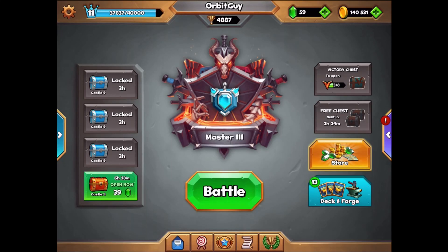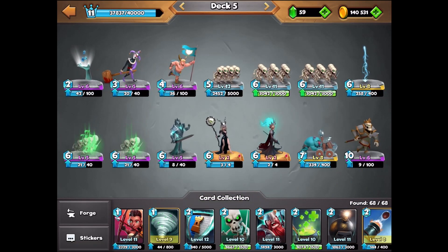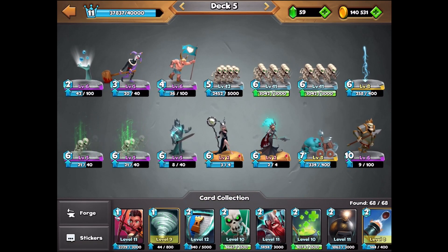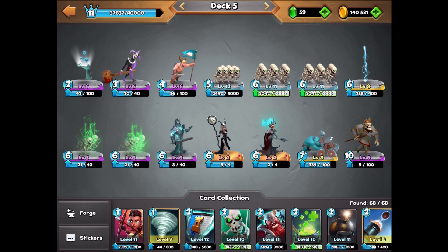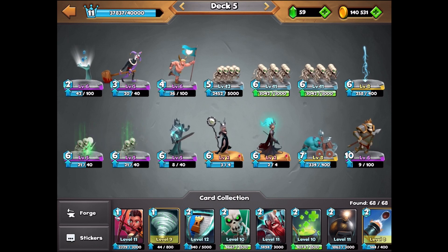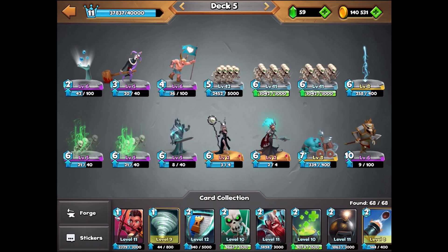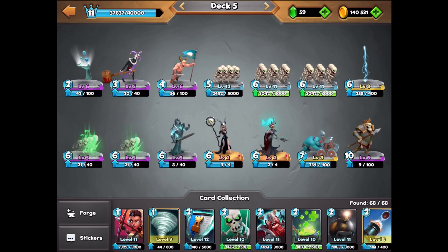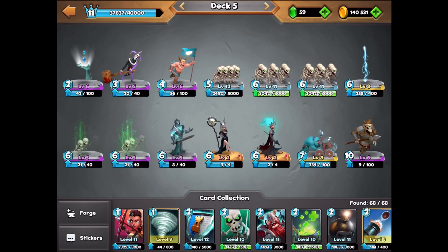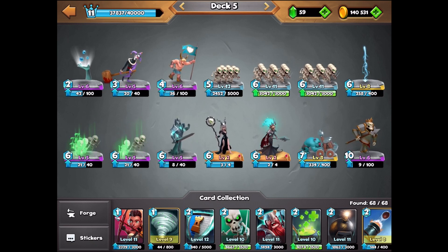Hey guys, welcome back to Castle Crush. Today we're doing another Skull Queen Skeleton deck with the Catapult. This time there's one little twist: we're putting a Standard Bearer in here as well, which is going to be fairly impactful. We also have a Black Witch and a Lightning, so we've got some utility to do different things and not just be completely one dimensional.